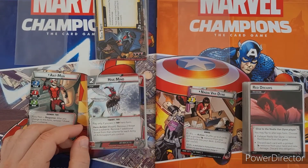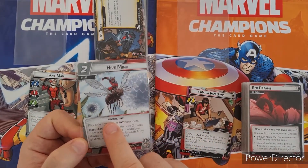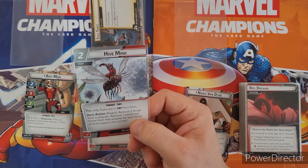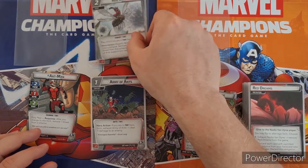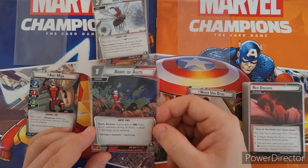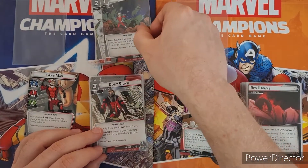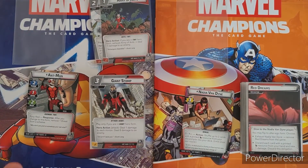Ant-Man gets a lot of different cards that help him in his different forms. One card says 'tiny' — it only works in tiny form and has thwart, removing two threat from a scheme plus one additional threat for each Army of Ants support you control. It can be really good if you've got a lot set out in front of you, but it takes a bit of time to get there. In tiny form you can also exhaust an Army of Ants card to deal one damage — doesn't sound like a lot, but it stays in play the whole game, so one damage every round really adds up over time.